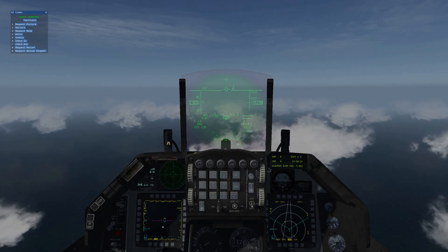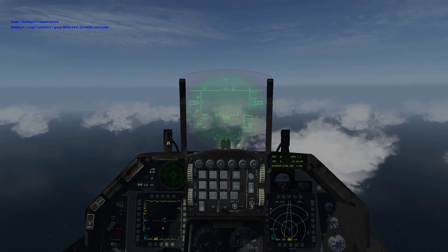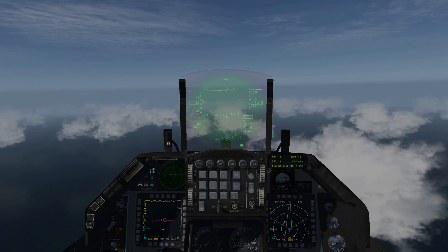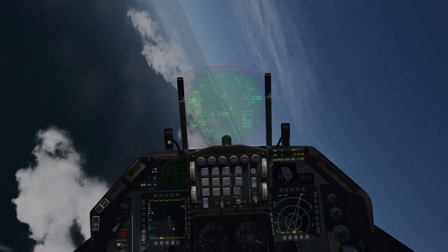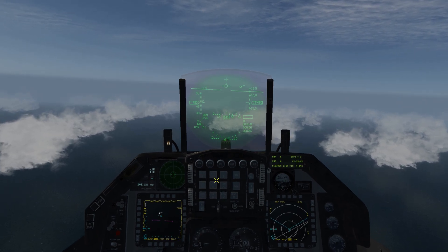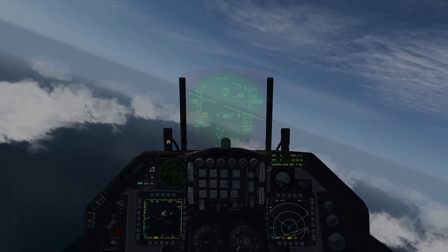Now that we're in BMS, let's go ahead and see what a BRAA call looks like from AWACS. AWACS told us we have a target heading 340 from us. He is at a range of 26 miles, and he is at 24,000 feet. So let's unpause the game, we'll turn our heading to 340, and we're going to start scanning around 26 miles on our FCR. We roll it to about 340, put our FCR to about 26 miles at 24,000 feet. Sure enough, there's a contact right there. And that's how you use a BRAA call in-game.